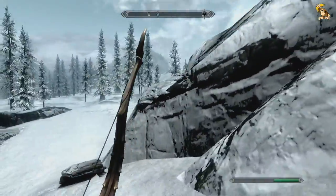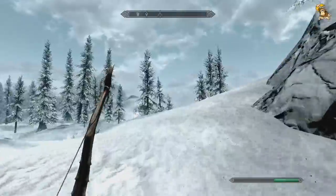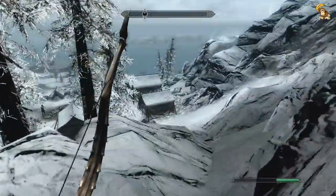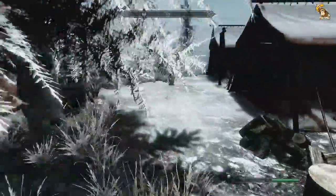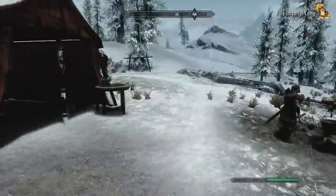We've got a Stormcloak camp over there, but this is the one I want to unlock right now — it's the Imperial camp. That's another storyline I've got a bit parked at the moment — the whole Civil War aspect of things. We'll get into that soon as well, because it's kind of fun, especially when you start to attack famous places like Whiterun or Riften.